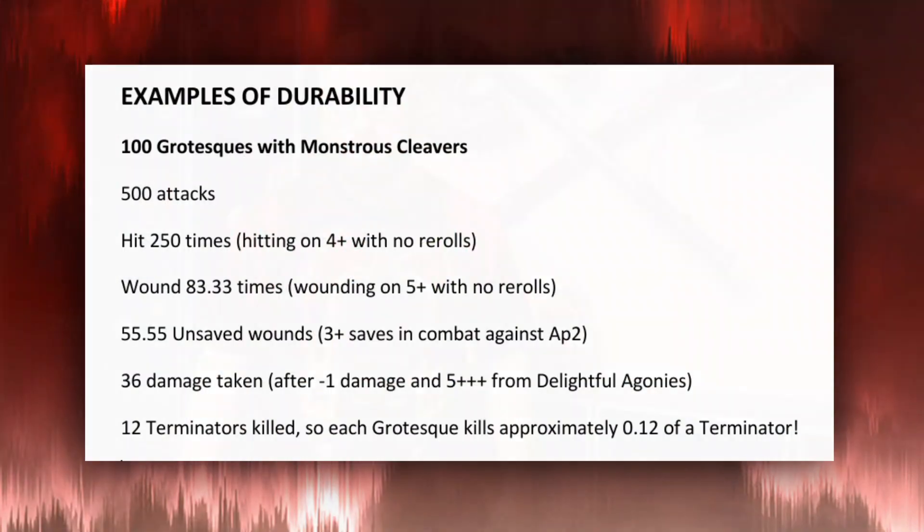Let's look at a xenos faction — grotesques. If you have 100 grotesques with monstrous cleavers, you get 500 attacks. You'll hit 250 times on 4s with no re-rolls — regardless of Power from Pain you're still only hitting on a 4+. You wound 83.3 times wounding on a 5+ with no re-rolls. You'll take 55.5 unsaved wounds because against AP -2 in combat I get 3-up saves. After -1 damage and the 5+ from Delightful Agonies that's 36 damage — 100 grotesques kill 12 Terminators. This is the first example where 100 of something kills the unit, but each grotesque only kills 0.12 of a Terminator — you need 10 grotesques to kill a single Terminator.